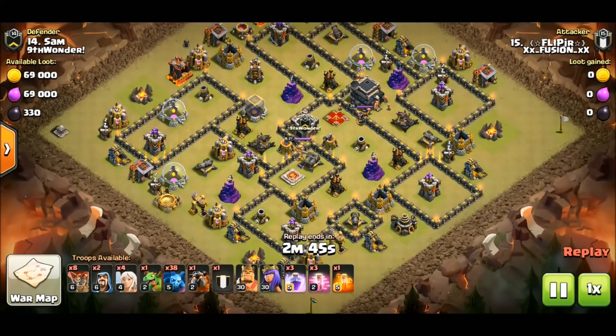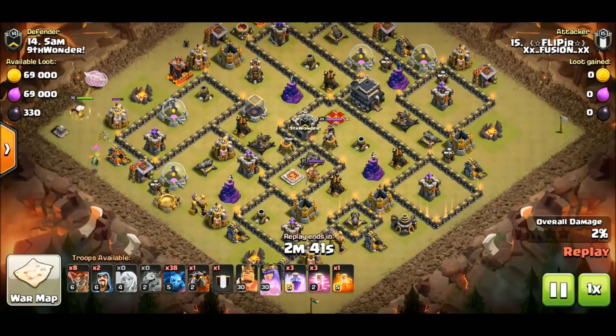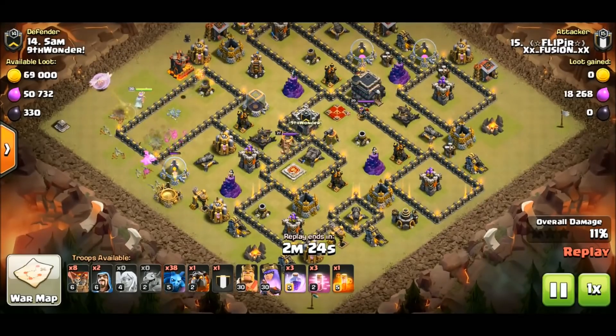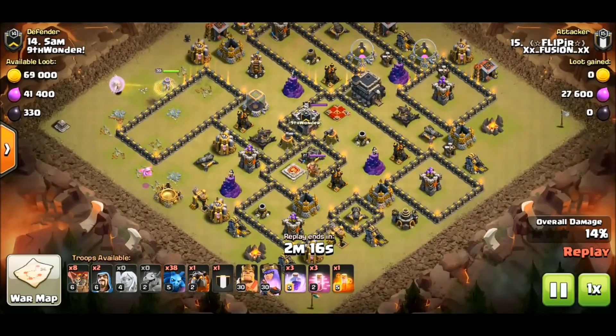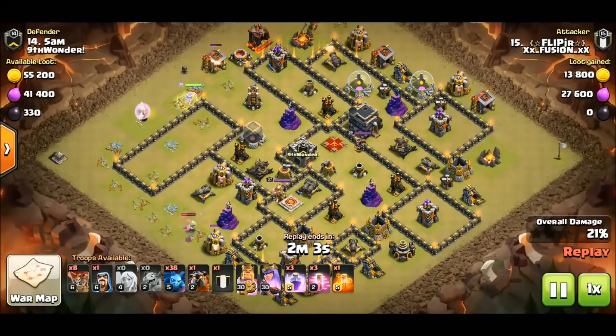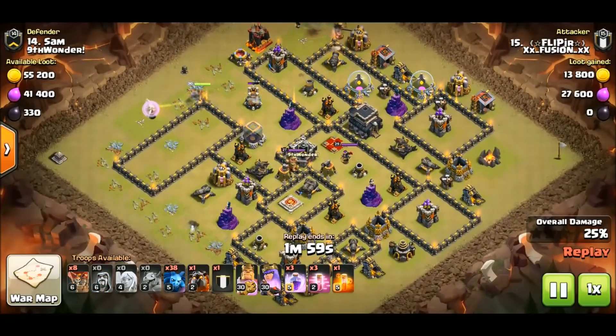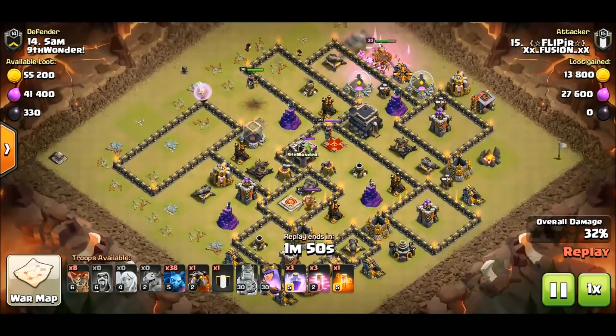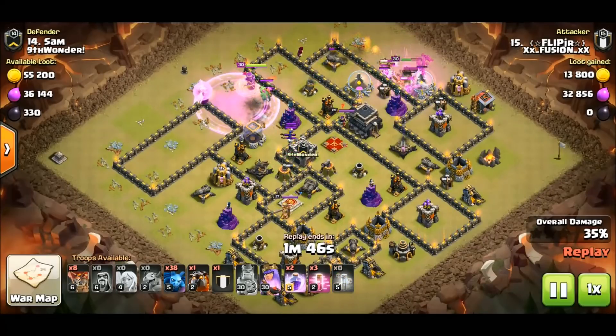This last attack is a mass minion by Flip Jr of Fusion — I believe Fusion is a feeder clan to Six Slits. Right here it's very similar in style to the TDH, with the exception that there are less balloons and more minions — they're definitely going to get involved with this base and get into the meat and potatoes of it. I like the way this base is laid out for this attack — the queen is going to go down into that corridor and have access to two air defenses, an x-bow, the enemy queen, and the CC. This base is absolutely giving it to a queen walk.